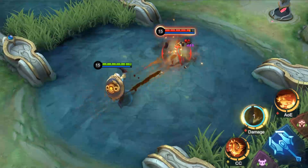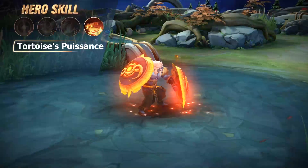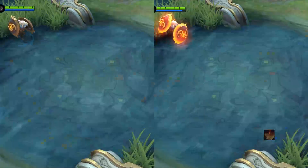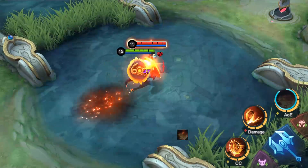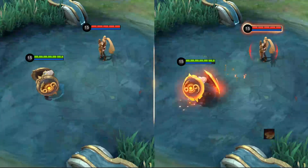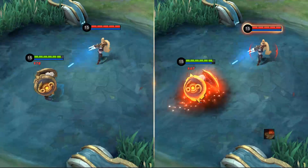If it hits a marked target, its cooldown is reduced. Ultimate: Tortoise's Puissance. Bajia raises his shields and charges ahead, temporarily increasing his movement speed. He leaves a lava trail in his path that deals continuous magic damage to enemies who touch it. And while Bajia charges, his final damage reduction from Bajia's Mark is increased as well.